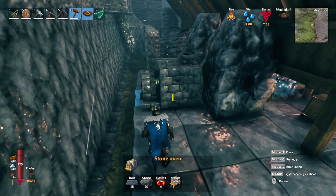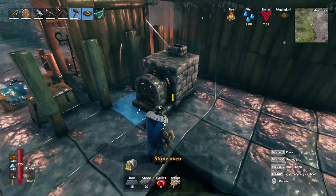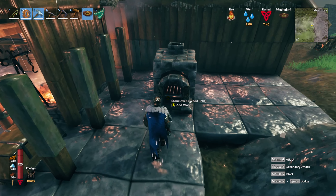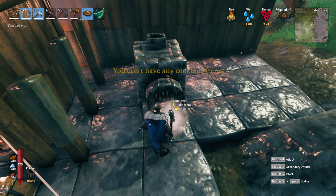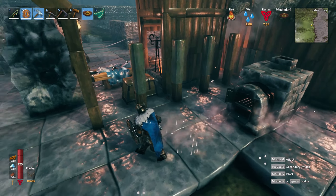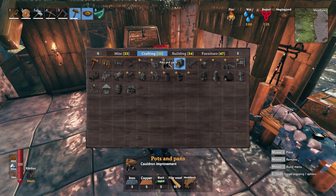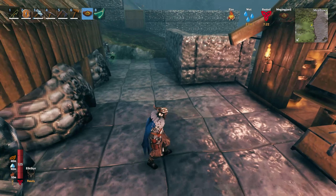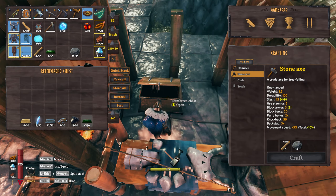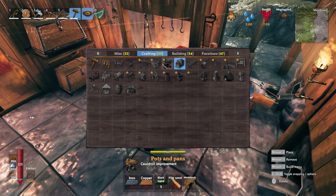I started actually building back here to add more space because obviously we're gonna need it. So this whole area is gonna look different next time you guys see it. Let's pop the stone oven in here and see if it unlocks anything — it does not. It says I can bake an item and I need to add wood to it. I'm not quite sure what the baking thing is about, but my guess is it'll make more sense once I progress. I think I have exactly five black metal already.